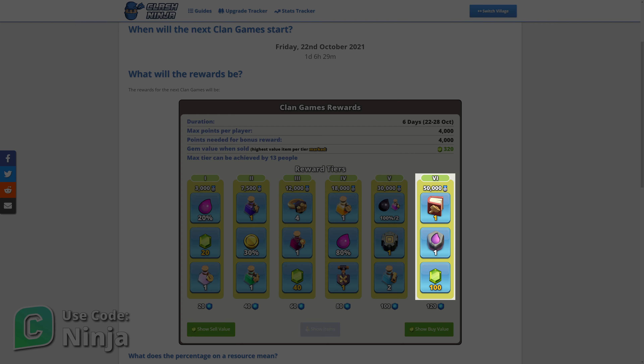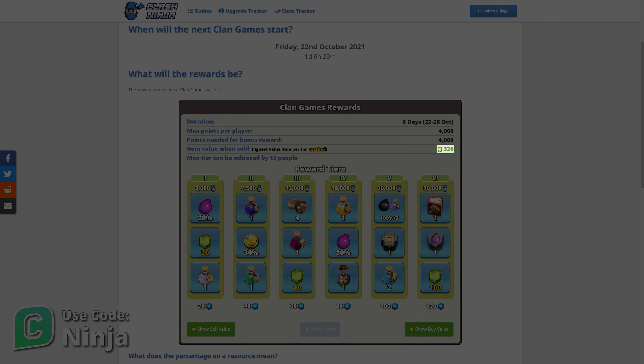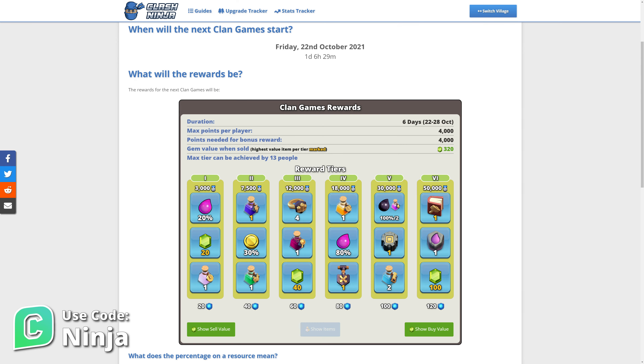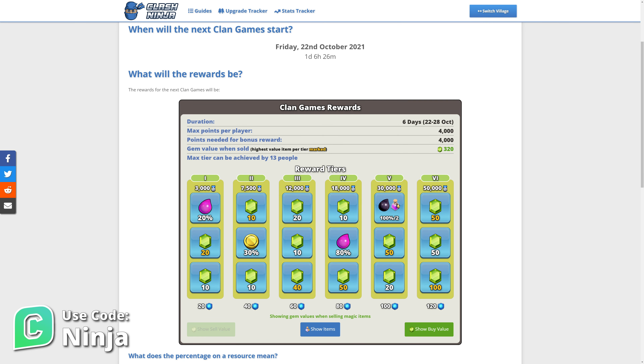You'll notice some of the rewards have a golden colour for the quantity. This is the item in that tier that has the most valuable gem value if you were to sell that reward. This tier has two rewards indicated, as this is the next most valuable reward to select if you're eligible for the bonus reward by getting 4000 points.